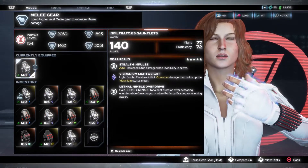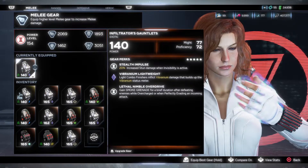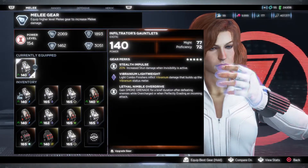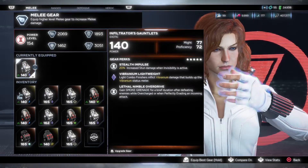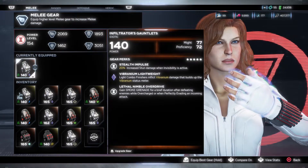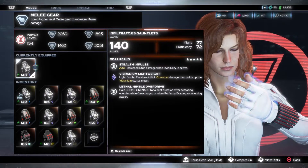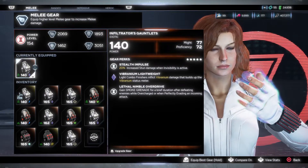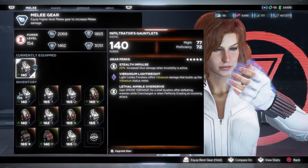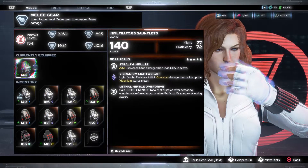Not all exotic gear pieces are better than the legendary gear pieces, because sometimes the legendary gear pieces might have better perks, even though they won't have better stats. That goes across the board for any gear set — Technical Power Gear Set, Apex Power Gear Set, or even this Classic Power Gear Set. Sometimes a legendary version will have better perks than the exotic version, but the exotic version will have better stats.